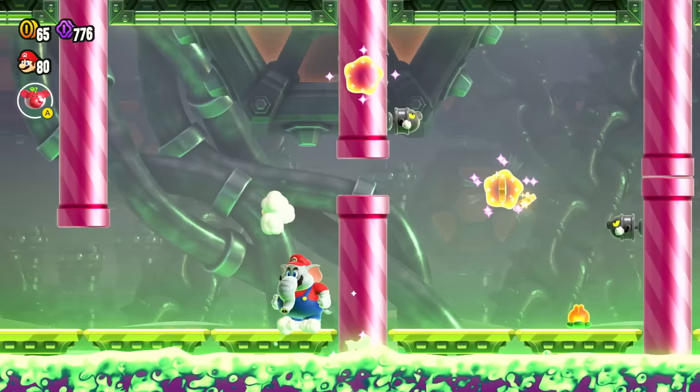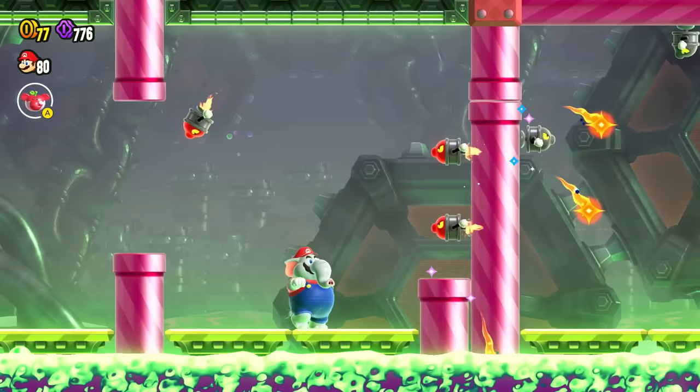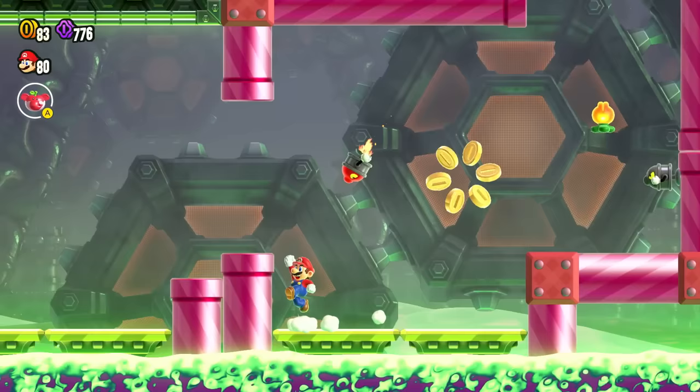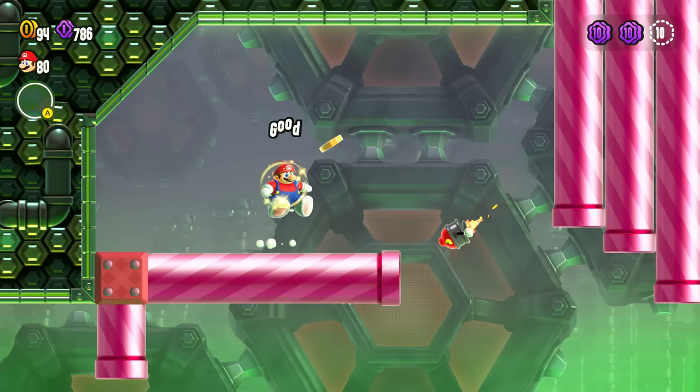Opening this one up. I was facing the wrong way for that one — back to being normal Mario. But this pipe right here — I can't go into there? A little surprising. Hopping off of you and then over here. There's something up this way — another flower coin! Let's upgrade to Elephant Mario as soon as possible here.